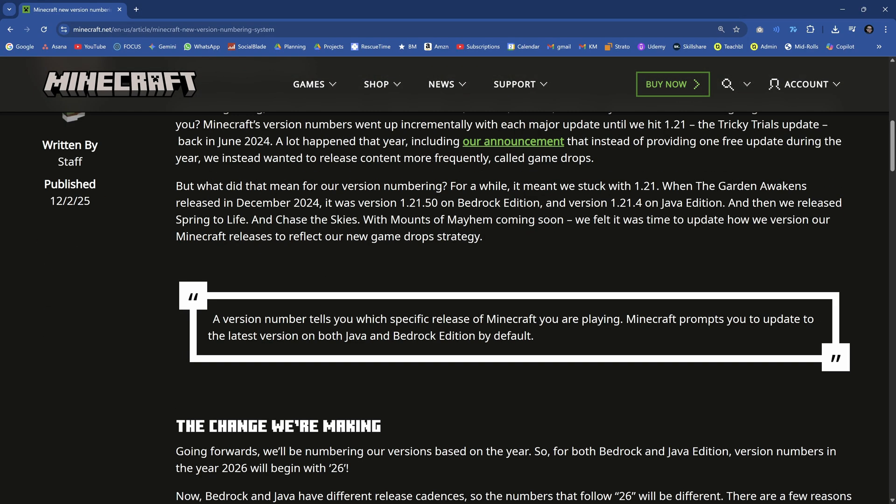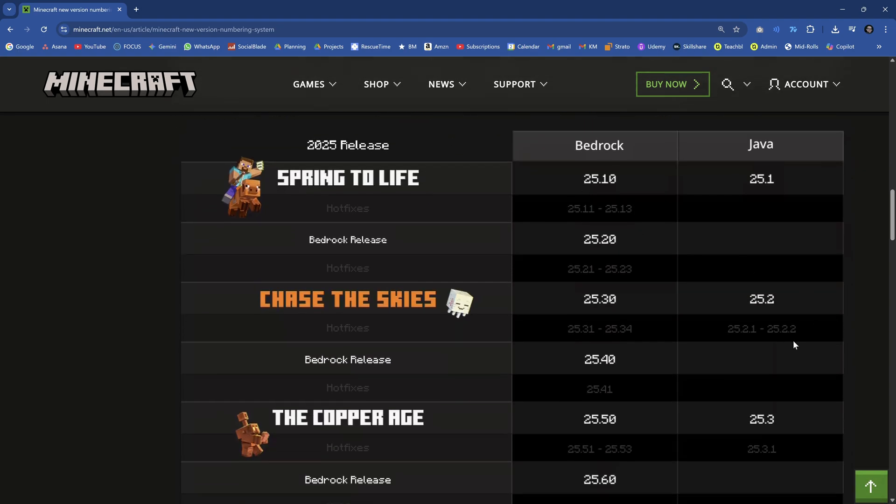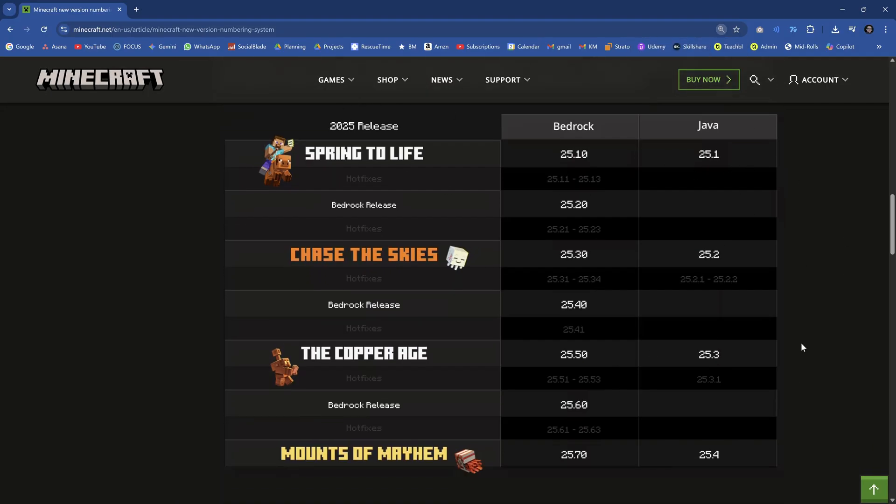I actually feel very, very good about this numbering change because it does add just a little bit of clarity — I think it's much better. You can see that the hotfixes would then just add a number. I think the new numbering system — this would be the way it would look in 2025. This is totally fine, totally amazing, absolutely great. Good on them — basically the leading one didn't say anything anyway. And I guess we skipped 1.22, 1.23, 1.24, and 1.25, and we're immediately jumping to 1.26 — or rather, just 26.